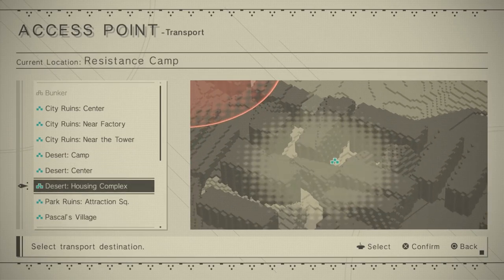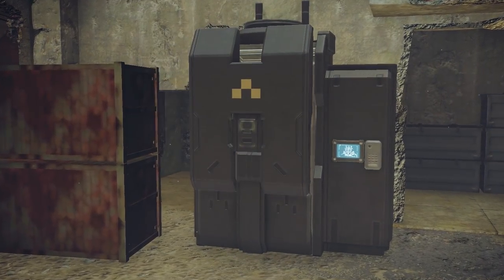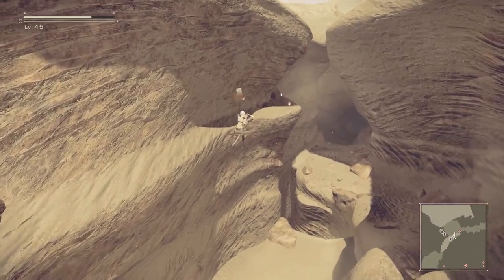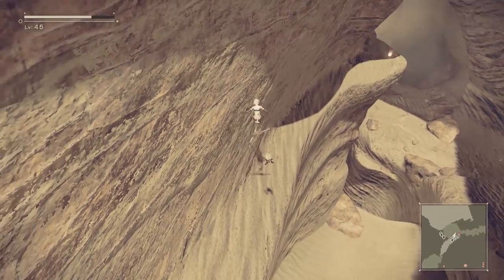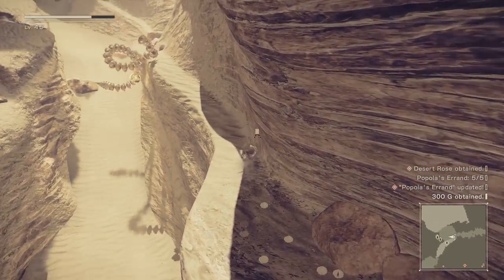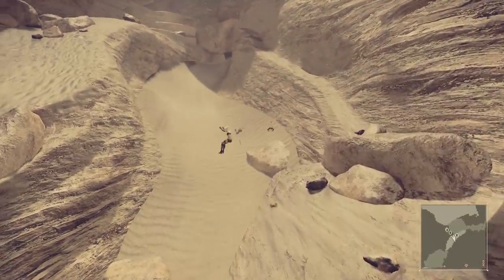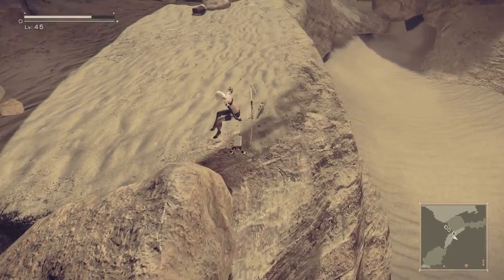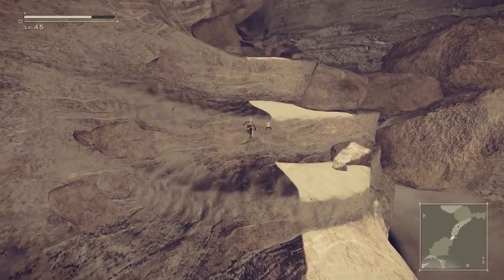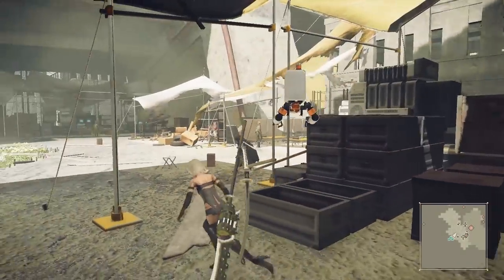Right now we're heading out to the desert to grab some desert flowers. I forgot about this, so I spent like ten minutes inside the arena we fought Atom in for the first time. This is actually where you pop out — after the stage collapses after the Atom fight, it's this kind of flowing river of sand where you find the five desert roses to bring back to Devola and Popola. And we are back.